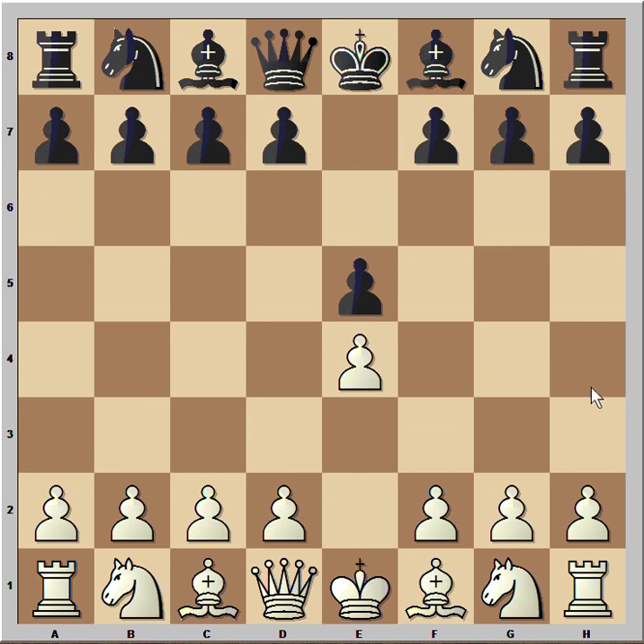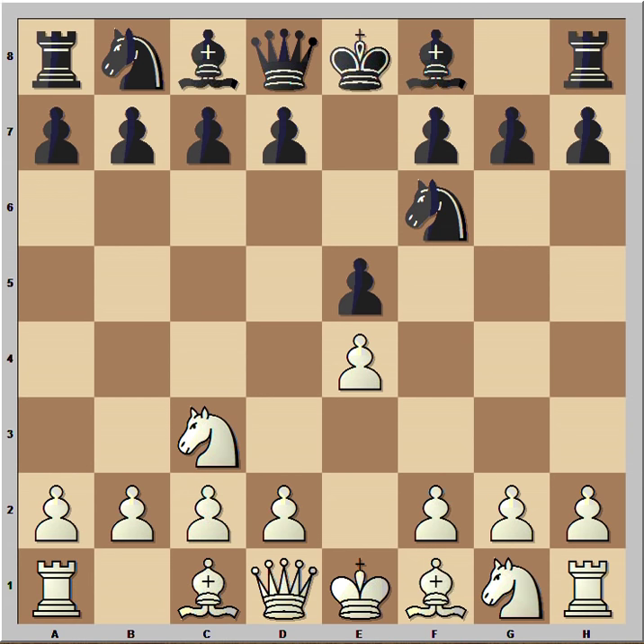White started with e4. Black played e5, Nc3, Nf6, f4.